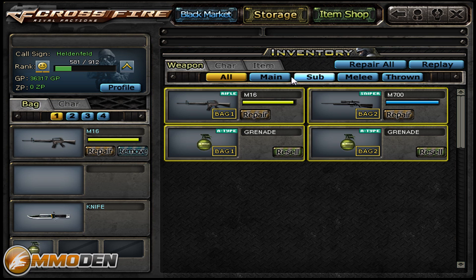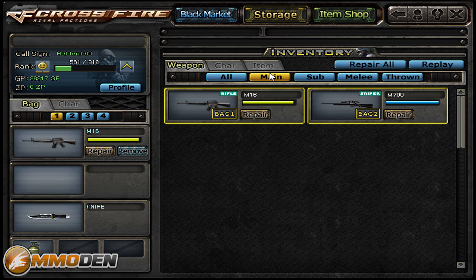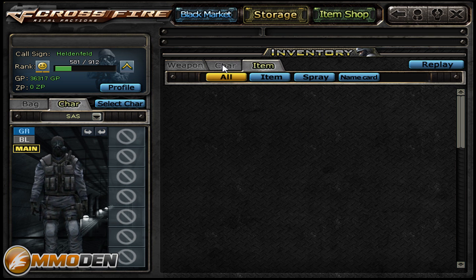Going into storage — this is your inventory. You can see all the different main weapons, sub weapons, melee weapons, thrown items, and the different characters. You can actually purchase different characters and gear for the head, upper body, and lower body, like body armor to help you last longer in the game. You can also get fun items like bunny ears.